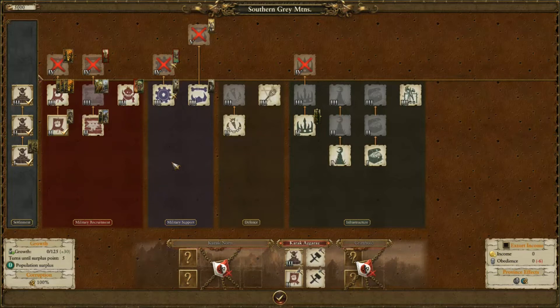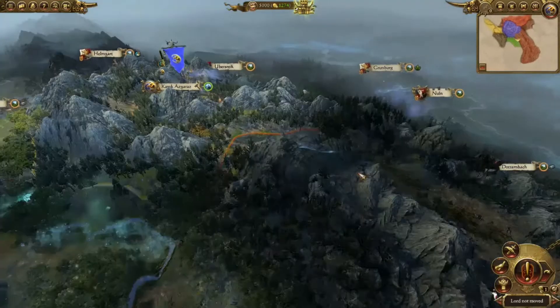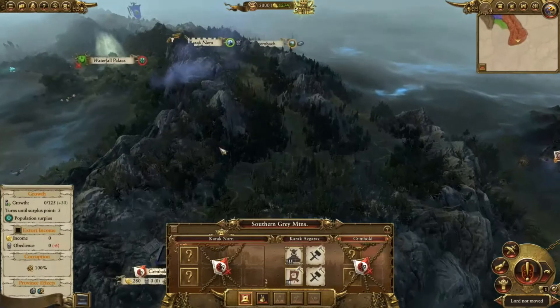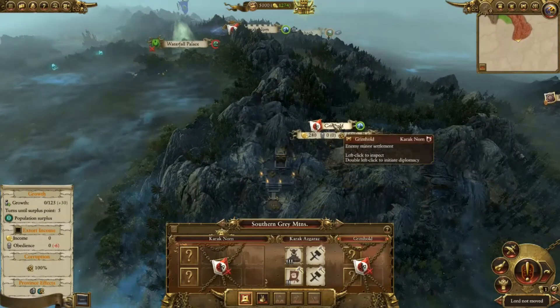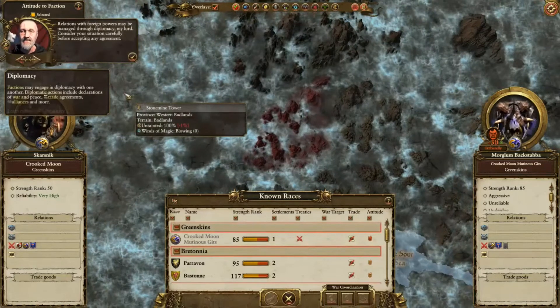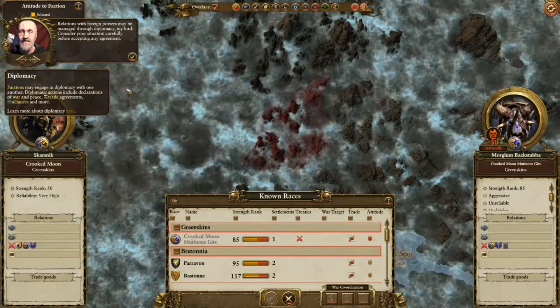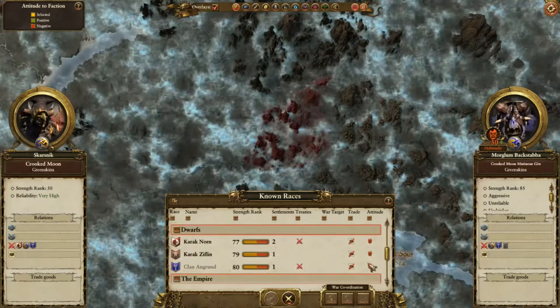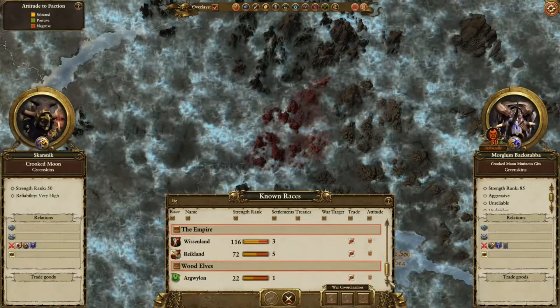The issue I've got is I'm only going to be able to get two more buildings in this province, and they won't be level 4 or higher. I need to get Karak Norn — that's going to be a big settlement, and it's down here along with Grimhold, both held by the Karak Norn faction. Let's have a look at Diplomacy. I'm already at war with Karak Norn and Clan Angrund, the other dwarves. I'm not at war with anyone else, and I need to be careful — I can't be at war with too many people because of this extra challenge.